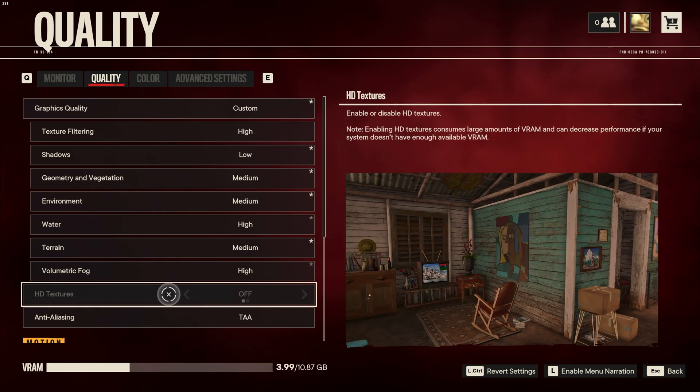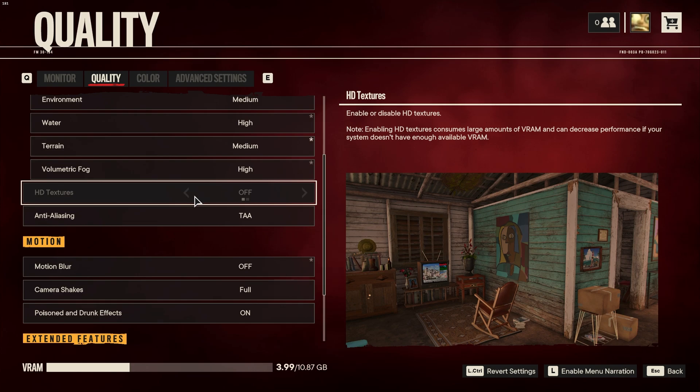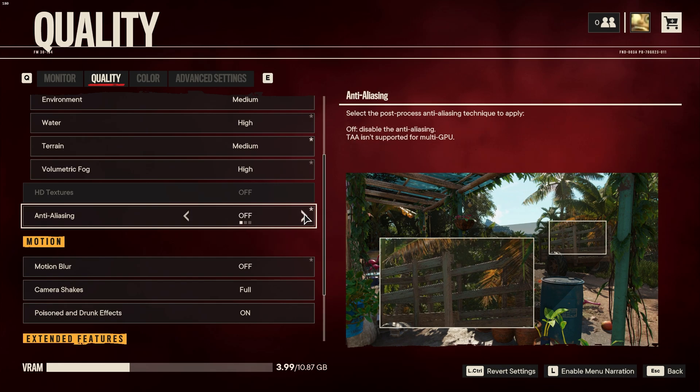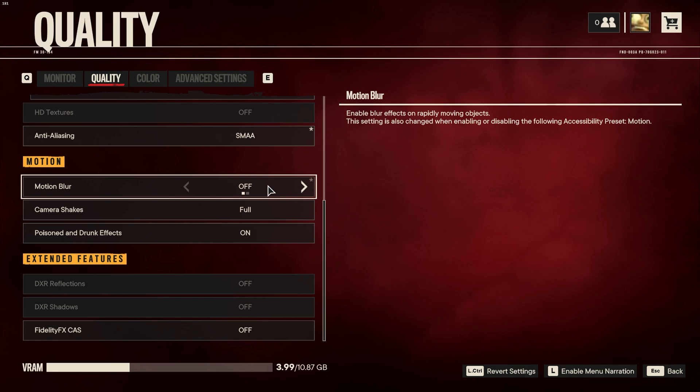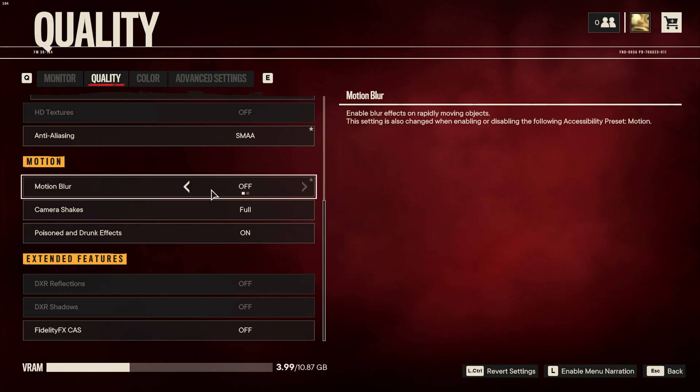The HD textures option requires the 30GB HD texture pack download and will cause you to use more VRAM and lose more FPS. The anti-aliasing setting controls how blocky edges are, though in this game it doesn't cause too many issues. Motion blur is something I turn off in basically every game — it'll definitely lower your visibility and possibly cost FPS. Camera shake is completely down to user preference, as are the poisoned and drunk effects. Some people feel quite sick with these on, so they'll set them to off or minimal.